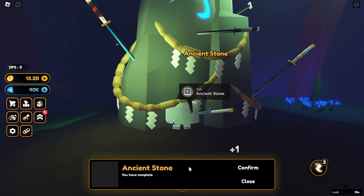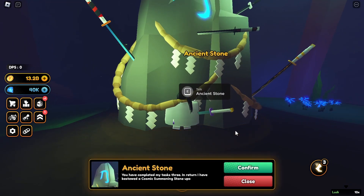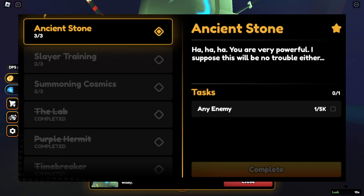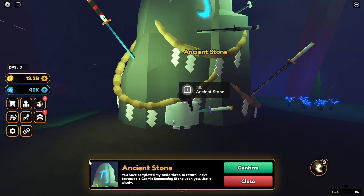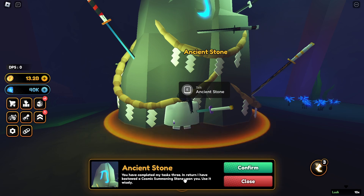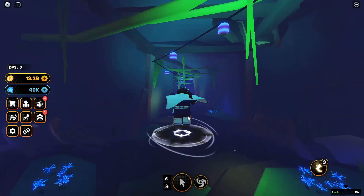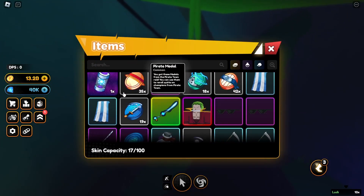In that cave you'll find an Ancient Stone. I've already completed the quest, but the quests are on the screen right now. Once you finish all those quests, you'll get a godly cosmic capsule. I just completed the quest and talked to the Ancient Stone, and it said: 'You have completed my task. In return, I have bestowed a cosmic summoning stone upon you — use it wisely.'